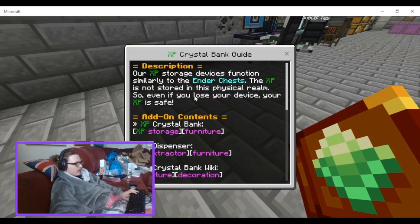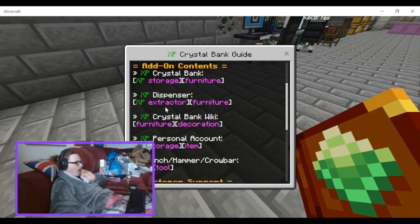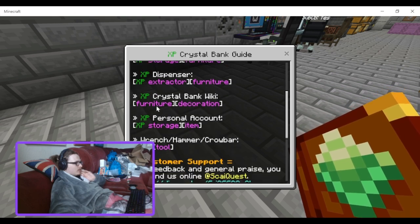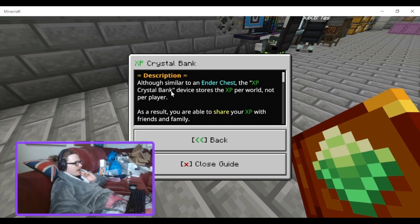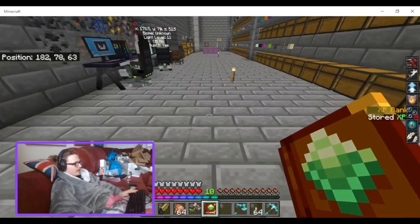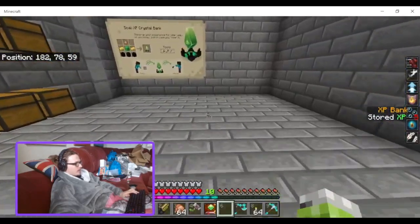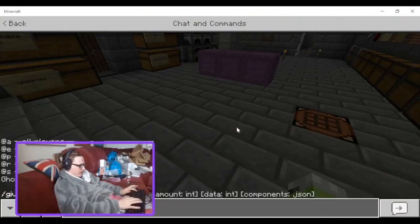So there are multiple devices in this add-on. The description mentions XP storage, XP dispenser, tractor furniture, and a crystal bank wiki. There's also a personal account, wrench, and tools. The Crystal Bank — unlike the personal account — stores XP globally, so it doesn't pair to a specific player. As a result, you're able to share your XP with friends and family.